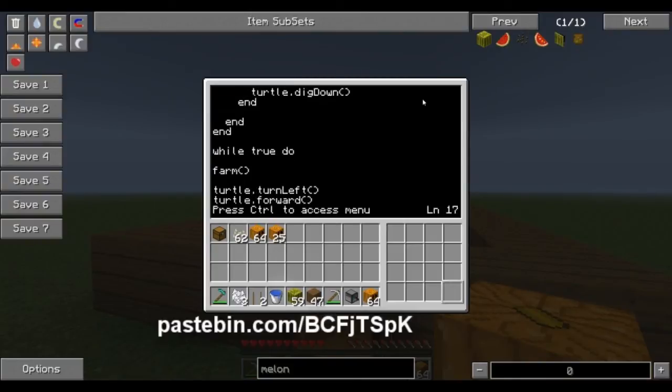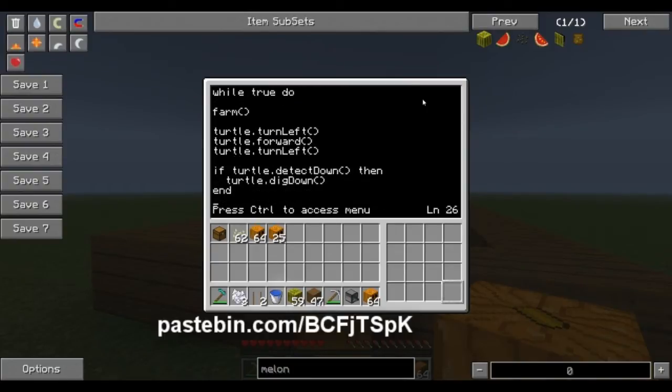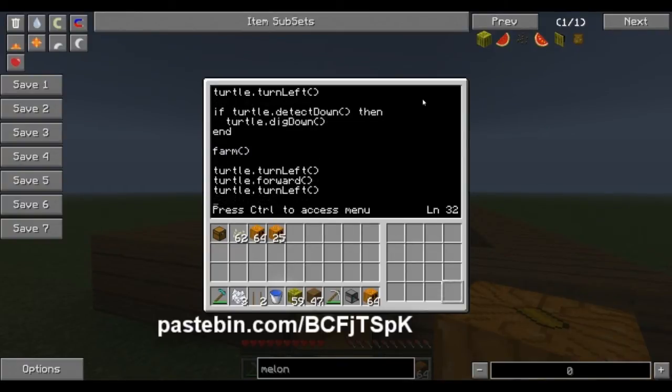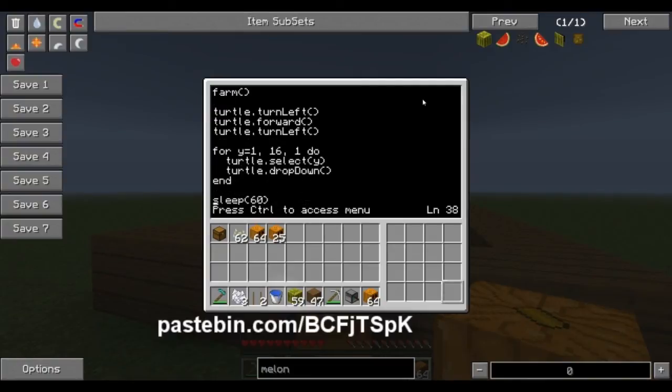Then down here we go into a while statement, start off farm — this goes down one length of the farm. This turns him around. He detects the first block and then jumps back into farm to come back down the other side. Then it turns him back around and this is where he grabs everything in the inventory and dumps it into the box. Then sleep is the amount of time before he goes again — this obviously can be changed to whatever you prefer. On servers you might want to push it up; if you're in a single player world, you can push it down.